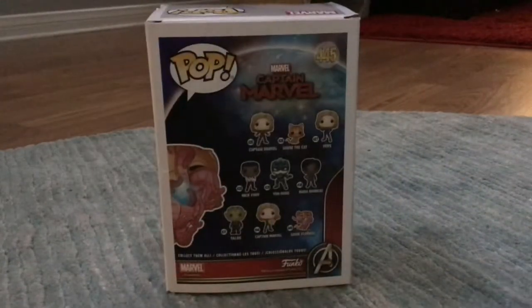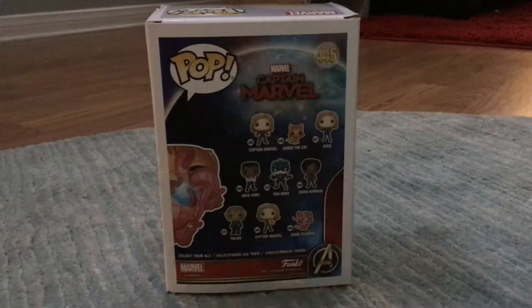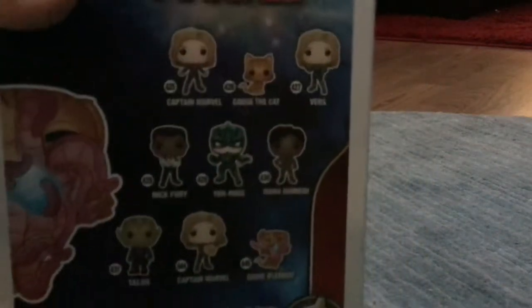You can collect Captain Marvel Goose Cat first, Nick Fury, Von Rog, Maria Rambu, Talos, Captain Marvel with the box, Tesseract inside the lunchbox, and then Goose Flurkin. So if you want to see those, take a picture.